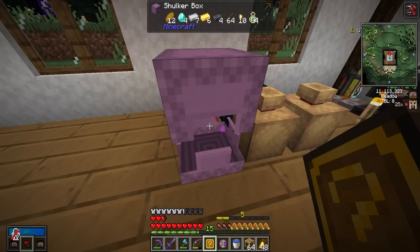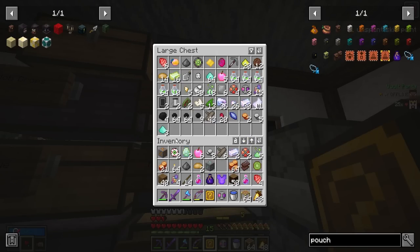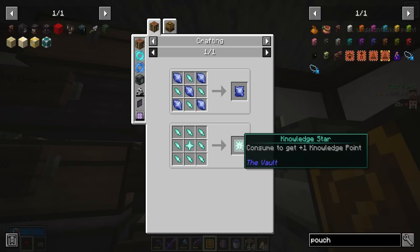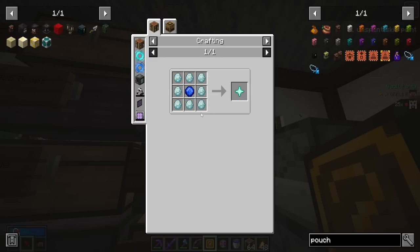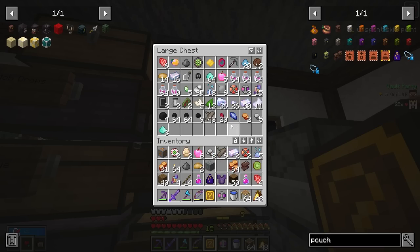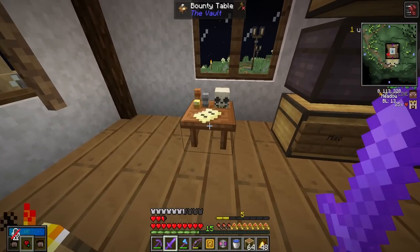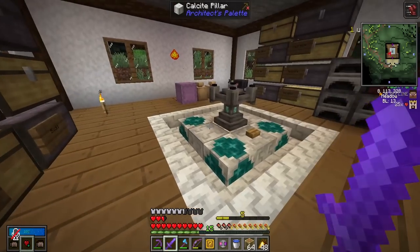Everything in the shulker and in our inventory is what we got in that vault: two vault diamonds, 11 burger patties, and a mystery box. We also got four netherite ingots, which is really good — they've given netherite ingots a lot of uses in Vault Hunters, which is pretty cool. We also got 22 knowledge essence. We almost have enough for our first knowledge star.